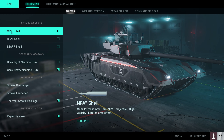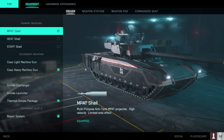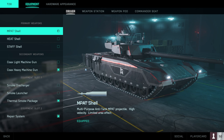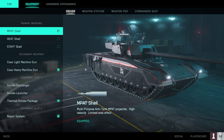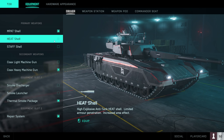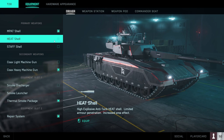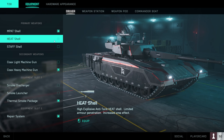We have the MPAT shell, which is a high velocity round with a limited area of effect — think of it like your AP shell or all-rounder shell from previous Battlefield titles. Then you have the HEAT, which is a high explosive round with limited armor penetration but increased area of effect, meaning more splash damage.